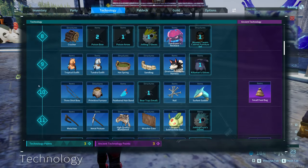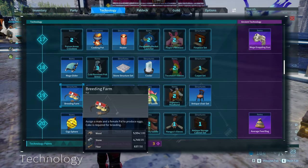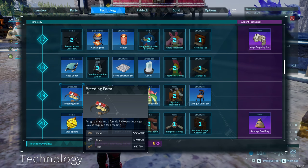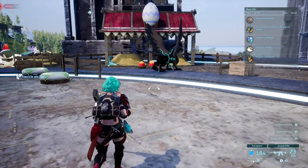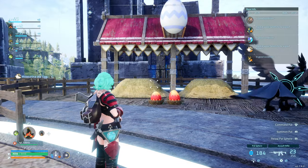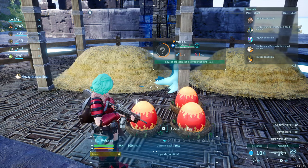Let's start with the basics. How do you breed PALs in PAL World? Step one is building a breeding farm. This requires 100 wood, 20 stone, 50 fiber, and you need to be level 19 to unlock it. You'll probably want to build two, three, or even four if you can fit them into your base. They're quite space intensive, but absolutely worth it, since the more PALs that you can have breeding, the more eggs you can get and the faster you can hatch them.